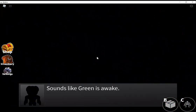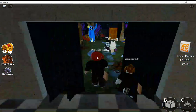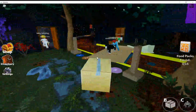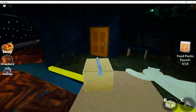Alright, Chapter 2 is next. We're gonna load into Chapter 2. Sounds like Green is awake. So Green is blind. We need the food packs. I'm gonna do the same thing I did last time — just stay in the box, wait for other people to do it. You can't jump in this game either.